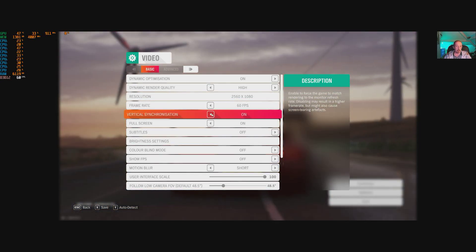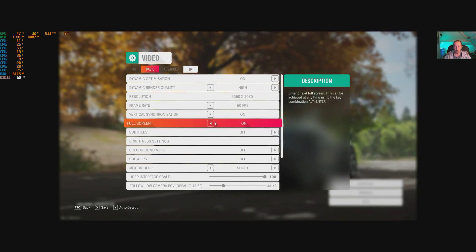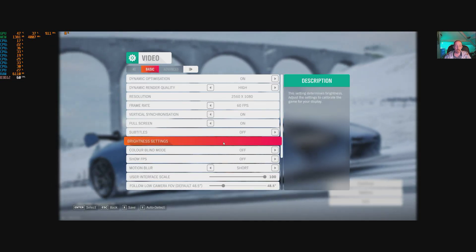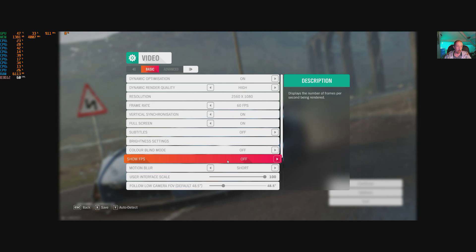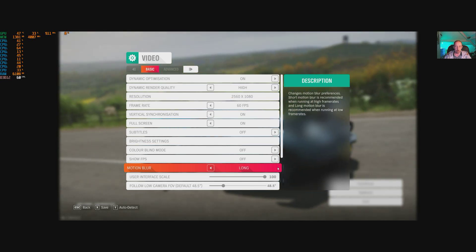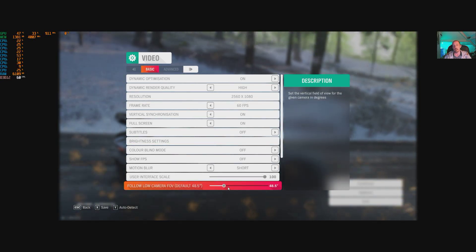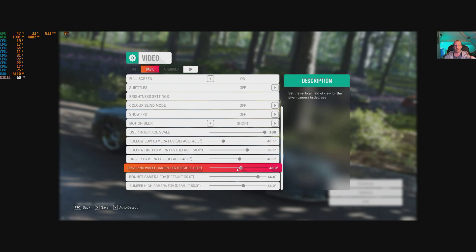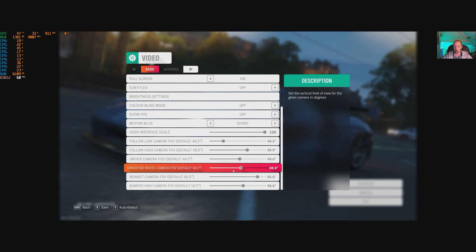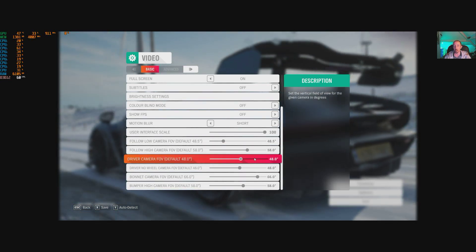V-Sync critical synchronisation is on and off — there's no half measure. Full screen options: you've got normal, full screen, borderless, and windowed. Subtitles on and off. Brightness setting is available. Colourblind mode and show FPS options are there. Motion blur has short, long, and zero settings. User interface scale and follow camera FOV are adjustable — if you widen the FOV it does tax the GPU a bit more since you're pushing more of the active scenario into view.